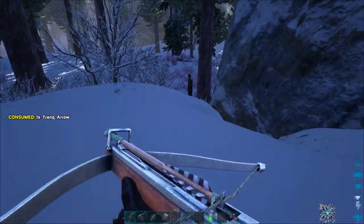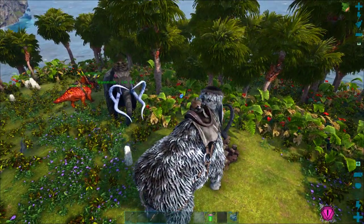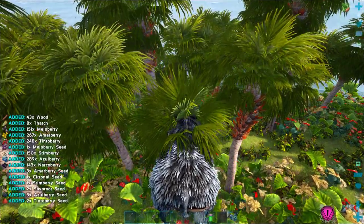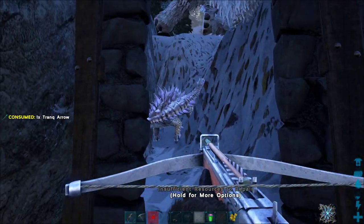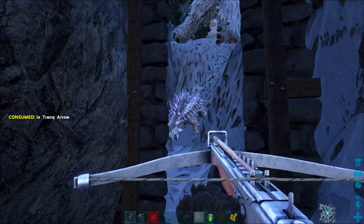When we pair these guys up with the Dodicarus we just tamed in the last episode, we're going to be able to get all the stone, wood, and thatch we need in the easy island areas so we can build massive stone fortresses in total safety. I also tried to tame two ankylosaurs, and both of them just vanished. Apparently that happens sometimes.